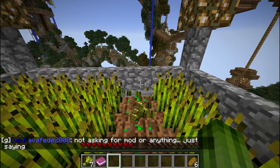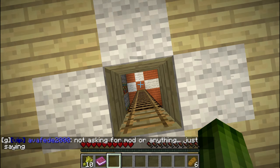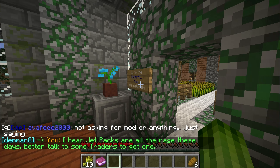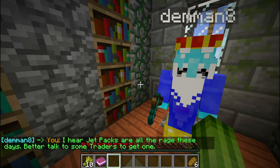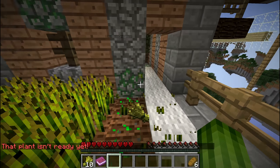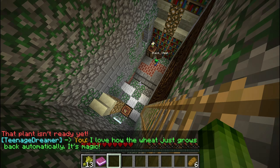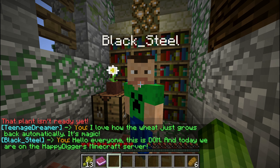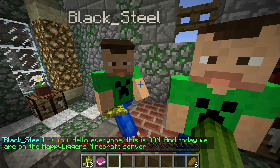Along the way you see more signs and more wheat which you can get for free. Just in this world, wheat grows back. Here you see a bunch of players — they're part of the VIP group. And here's Dom — it's the attack of the Dom, we have two Doms!